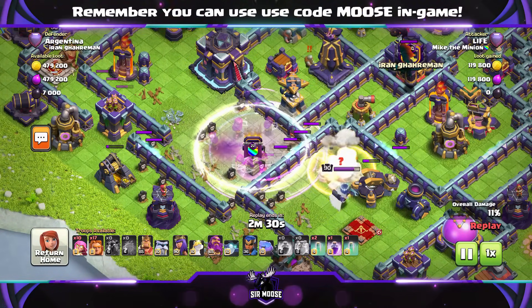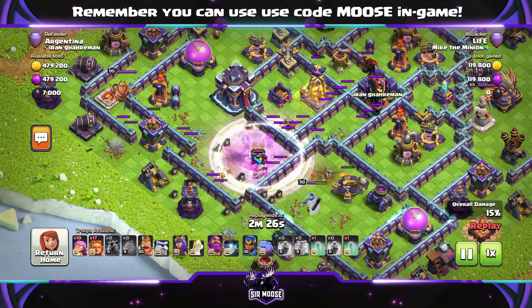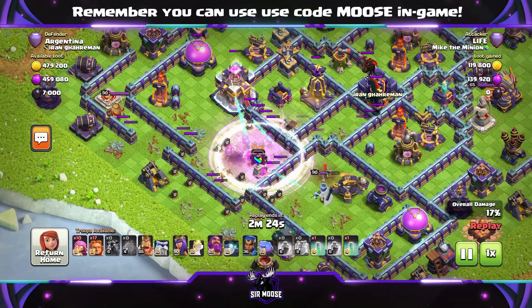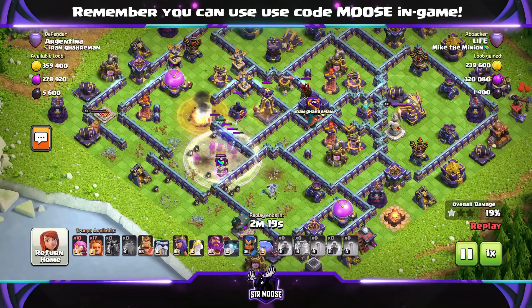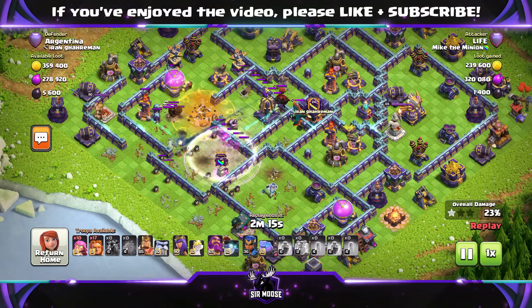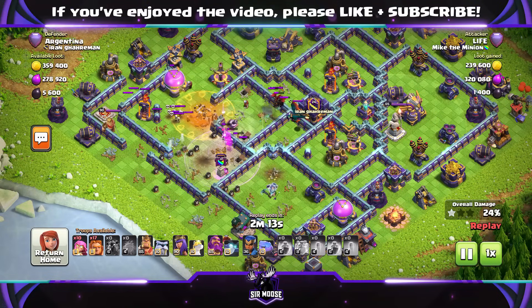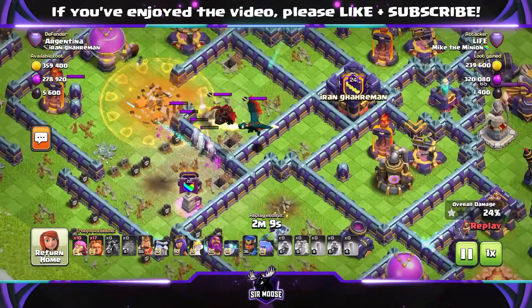I know what you're probably thinking — Super Archers in the Battle Blimp, you've got to use them. They're so powerful, you really need to learn to use them if you want to have an easier three-star success rate in the Legend League.